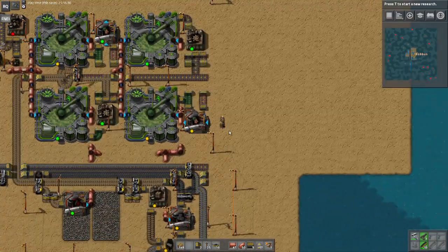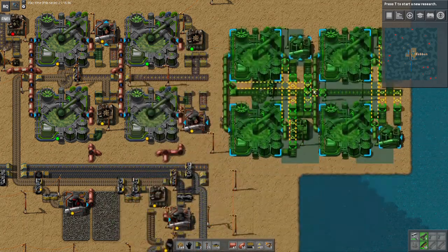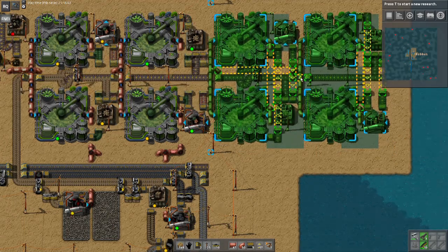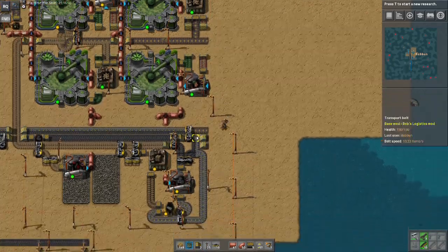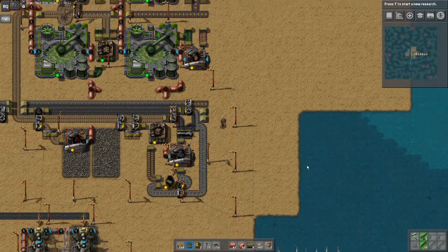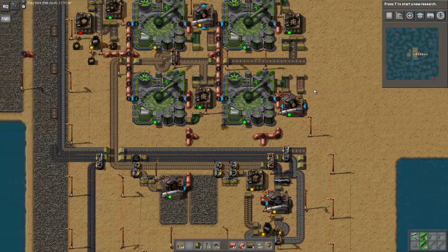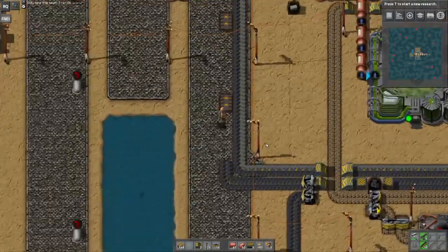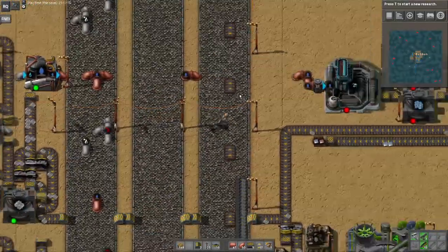I'm just going to double this — I've already got a blueprint set up for it. I've got several blueprints set up and I'm going to use a couple of them today. I'll just pop that down here, make any adjustments needed, and do a similar thing down on the fuel production — basically just cloning this setup right next to itself. So anyway, what is on the agenda today that's going to start drinking up more power? Well, metal production.